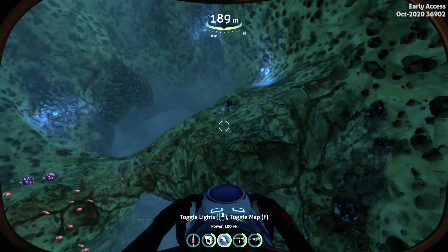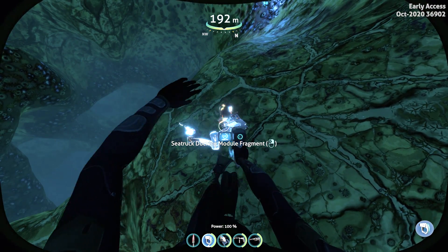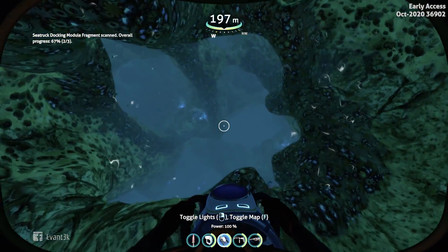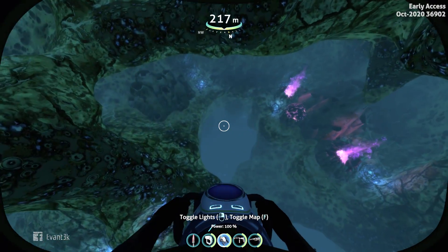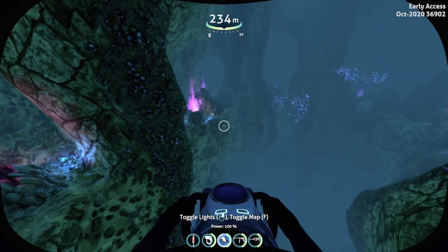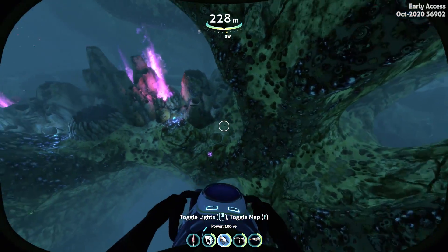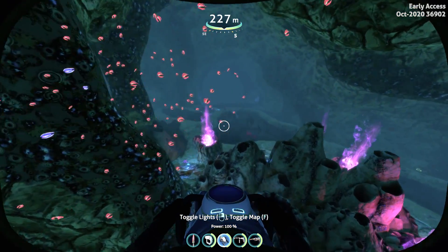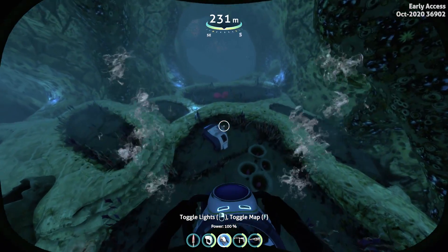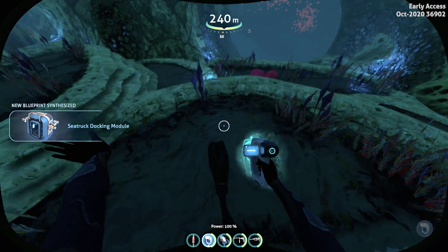All the other modules are in the shallows of the purple vents, and in the lily pad biome. Some of them are in the deep twisty bridges biome. Now we have to go even deeper for the third piece of the docking module, so we just need to look around this area. You can look at the shelves to the left or to the right — they might contain some parts. And there we go, there's the third piece of the docking module. So that's really easy.